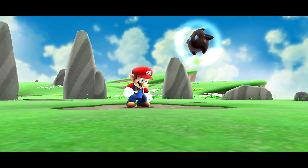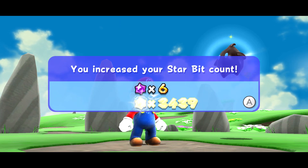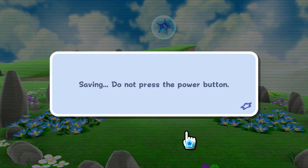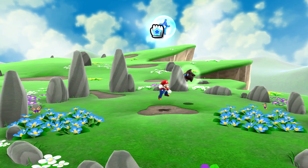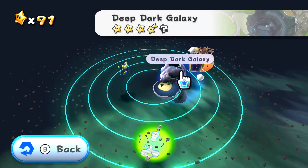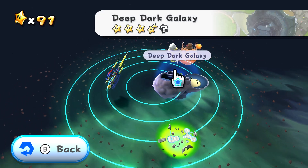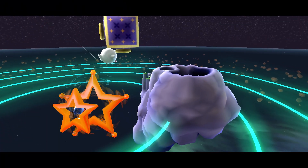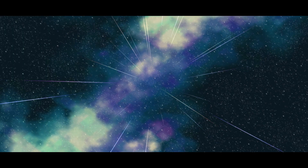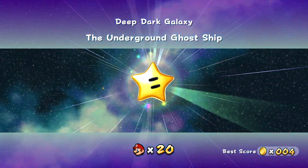So there we go. We spoiled Kamella's revenge on us. I think she was mad that we beat her up the first time, so she wanted to pay back a little bit. I know the secret star is gonna be right in this purple house right above you. Our question is how to get in it — I don't remember. I think that's why I don't like it.